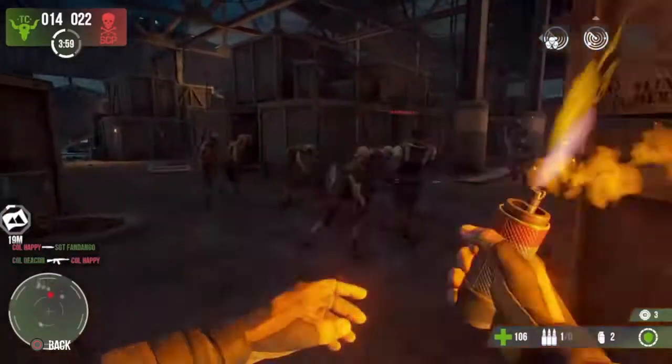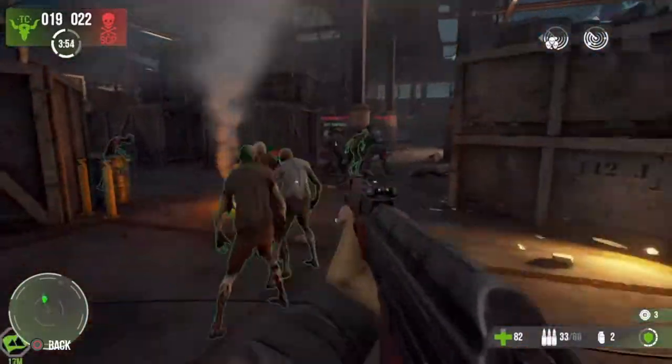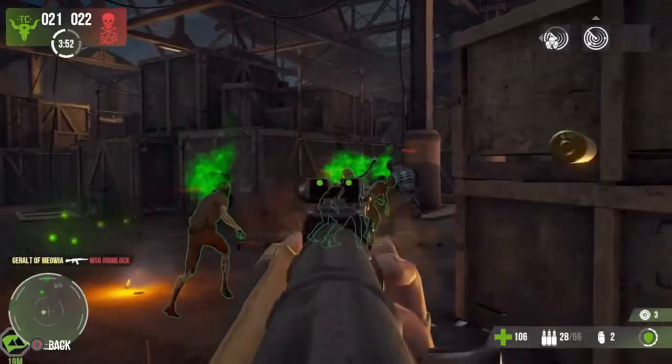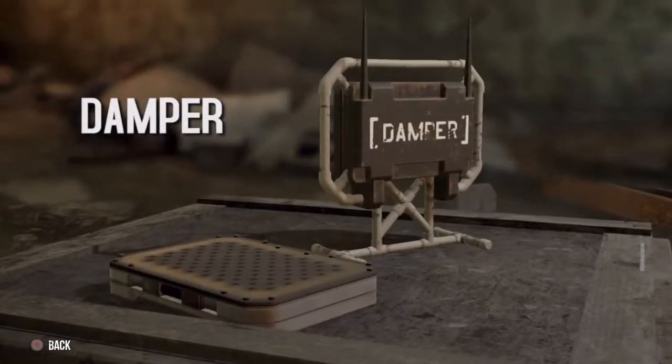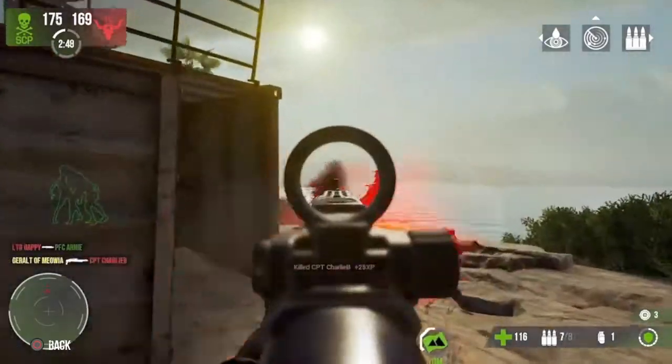Light it up, let the Horde gather behind you, throw it near your enemies, then bask in the glory of your kill. The Damper is a Claymore-like mine that, when placed, will send out a stunning field of electricity towards enemies.